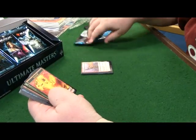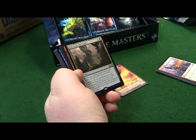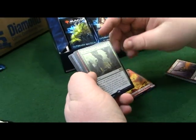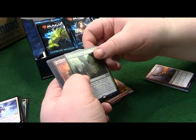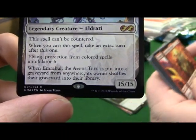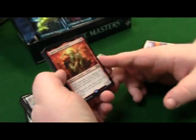Life from the Loam - this is a really good card. Return three target land cards from your graveyard to your hand with Dredge 3. So if you draw a card you get to send three cards from the top of your library into your graveyard, and if you do you can return this card from your graveyard to your hand. Really good card. Squee - let me go back to this guy real quick: whenever he is put into the graveyard from anywhere, you shuffle your entire graveyard into your library.